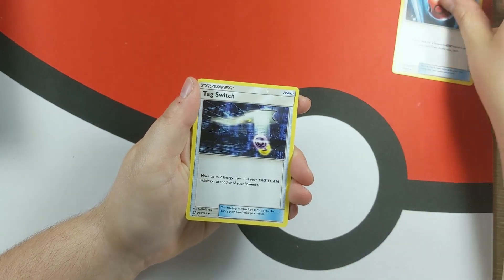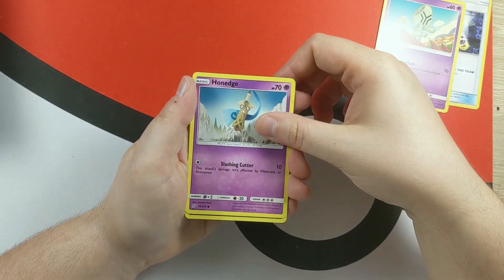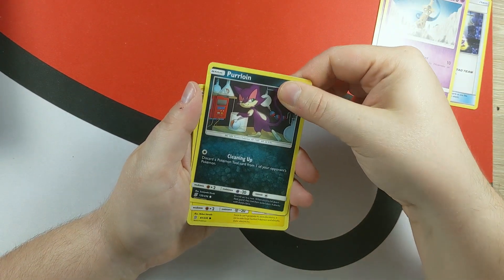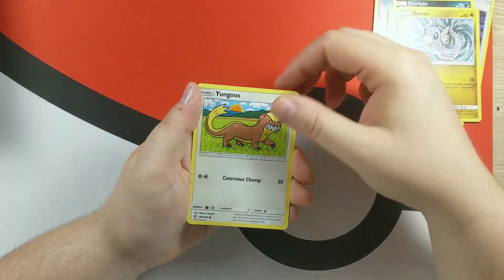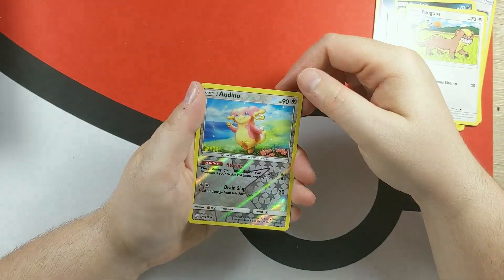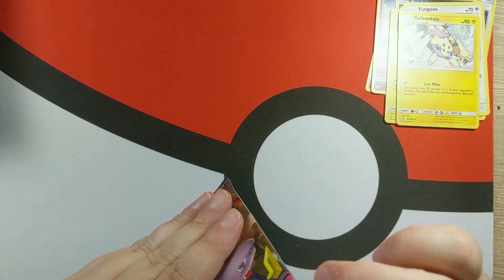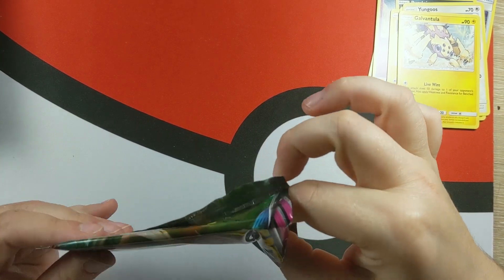Second pack. Guessing Grass Energy — it's a Water. Cards: Cherish Ball, Tag Switch, Elgyem, Honedge, Purloin, Cheat Thick(?), Joltik, Dratini, Yungoose, Galvantula. We've gotten this Yungoose a whole bunch of times. There are Pokemon that deserve more time than maybe Yungoose.